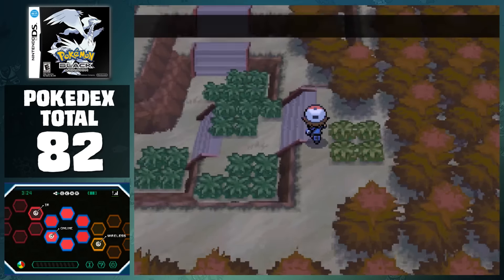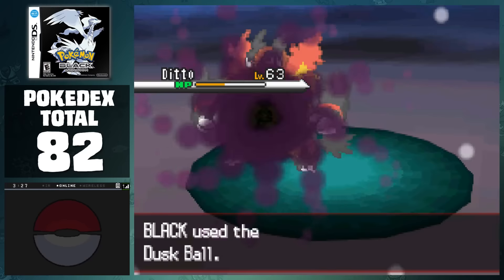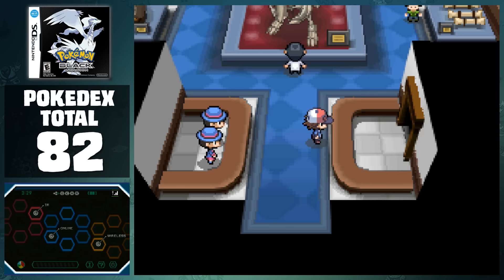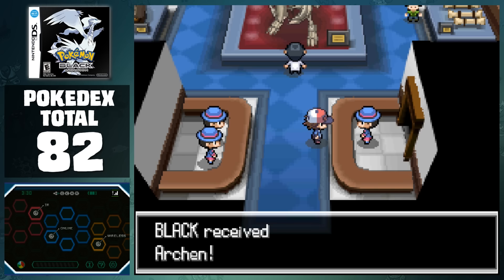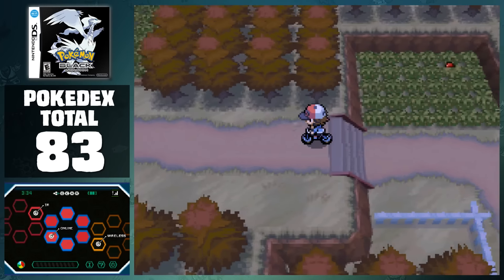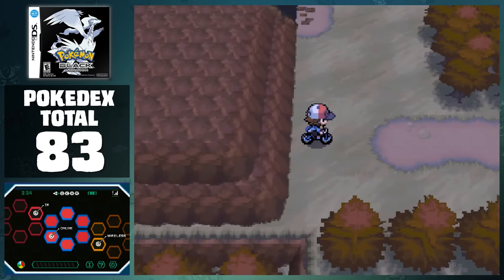Our final stop is going to be the Giant Chasm. The only reason that this game goes here is to catch a Ditto for breeding, but we'll come back to the area later to finish it off. Before we do this next part, it's important to go into Nacrene City's museum and revive the fossil that we received to get Archen. The breeding section for this game is relatively short, as we ended up catching some of the Pokemon that we needed to breed on our way here. After biking around for quite a bit, our eggs hatch into another Archen, Tepig, our second Panpour, and the egg we received on Route 18 turned into Larvesta.